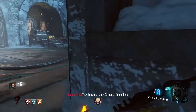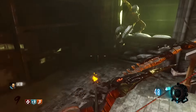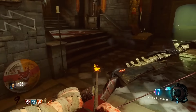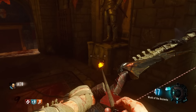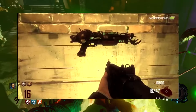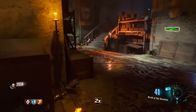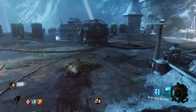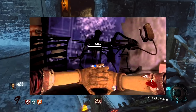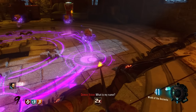Before we can actually answer that question, we have to further discuss Wonder Weapons in general. The first way to get a Wonder Weapon is just out of the box — look at The Giant, where the Wunderwaffe is just obtained from the box. That used to be how you got Wonder Weapons in World at War and Black Ops 1. Then Black Ops 2 came along, things got more complex — we started crafting Wonder Weapons with a whole bunch of upgrade steps.